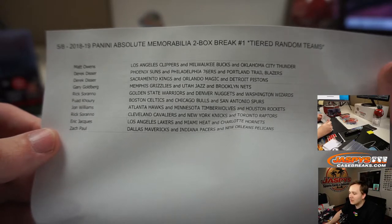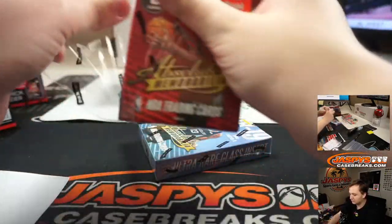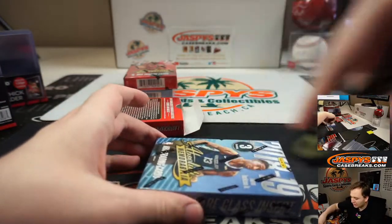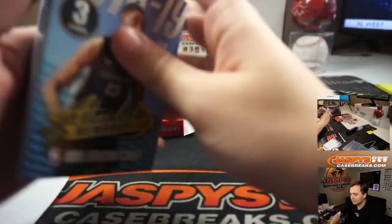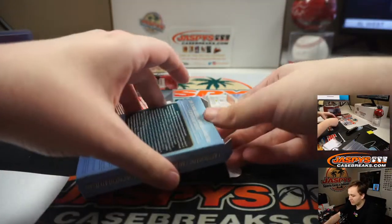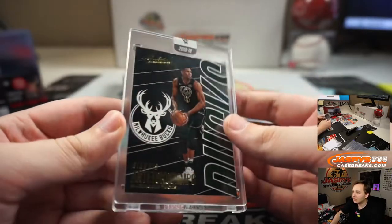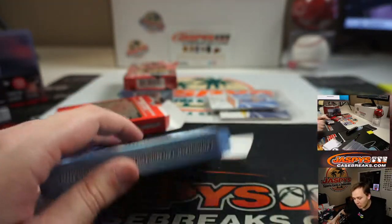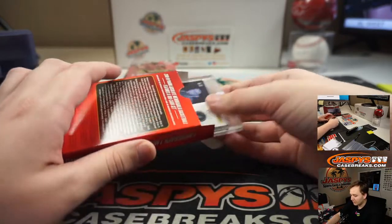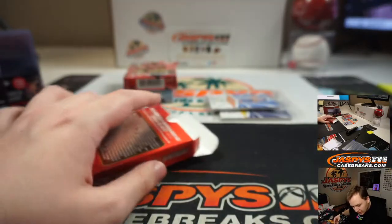Sorry it printed out tiny, but there are the teams. We have an encase card in here — it's usually a base card, but we call them uncirculated base cards. The first one, we got a Giannis. These aren't numbered, but they're uncirculated base cards. Milwaukee Bucks — that is going out to Matt Owens. And we have a Cata Bates Diop for the T-Wolves. That is John Williams.